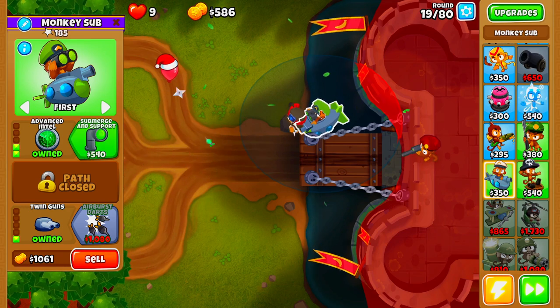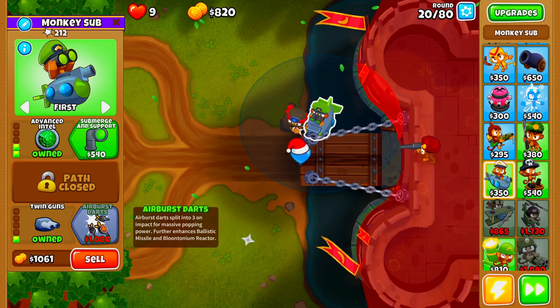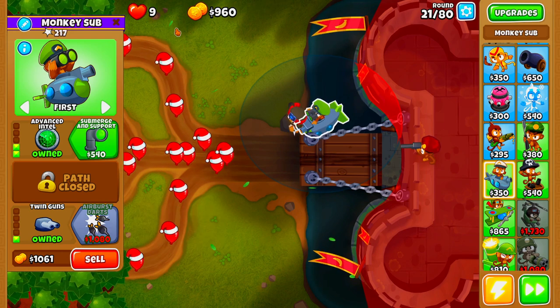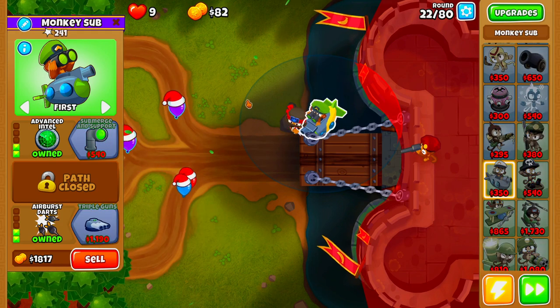The next thing we need to buy is our Air Burst Arts. As soon as we can afford it, we're going to go ahead and buy it. As you can see, we are officially down to 9 lives — we cannot afford to let any more Bloons leak through, otherwise we could potentially lose.